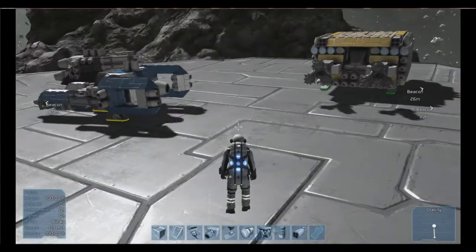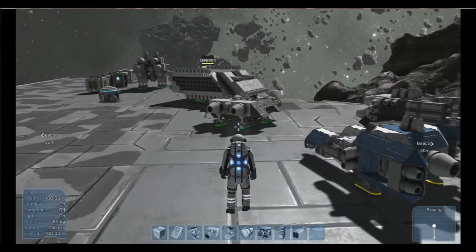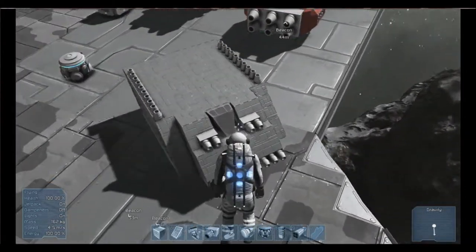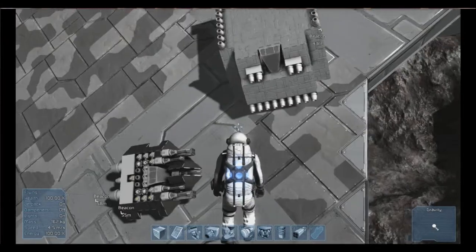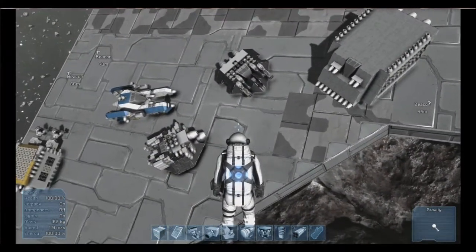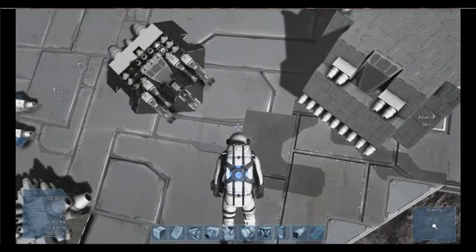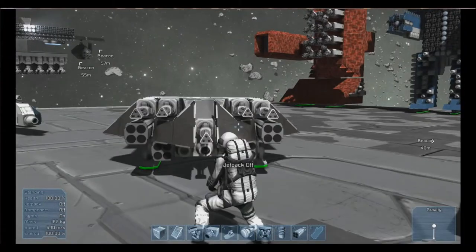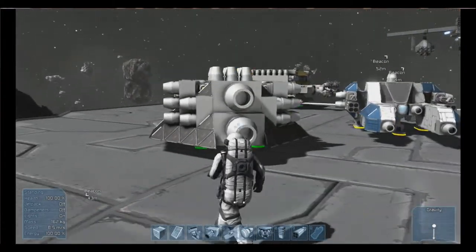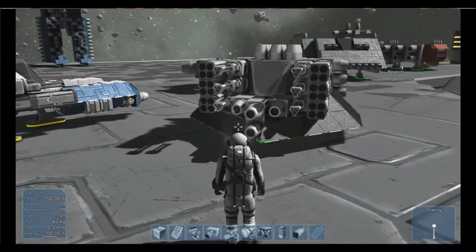So I'll just show you some of my builds - I think you guys have seen some of it. This is my original build that I'm using as a test base now. That's my little default fighter that I've settled on. I changed a few things on it - right now there's four missile pods and five machine guns.